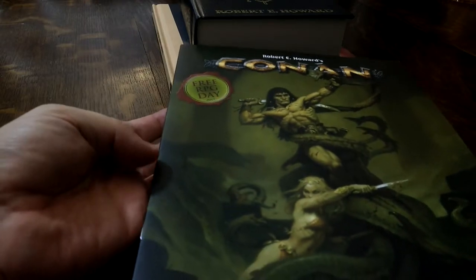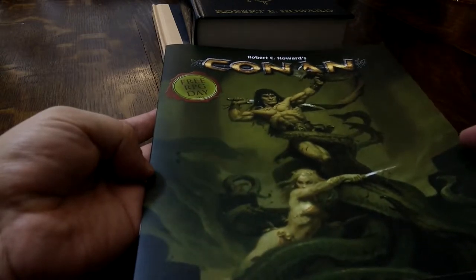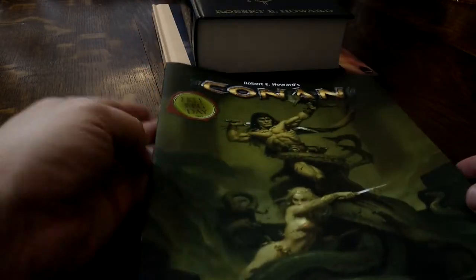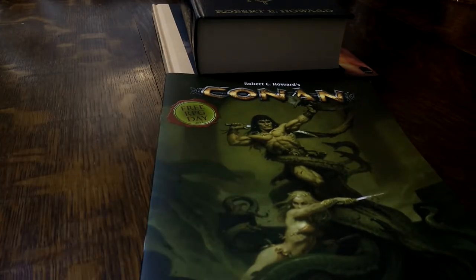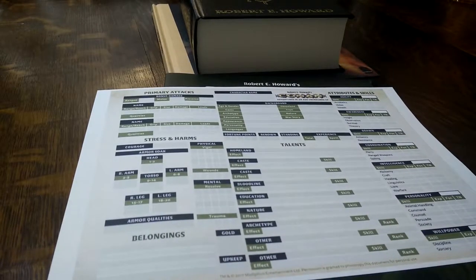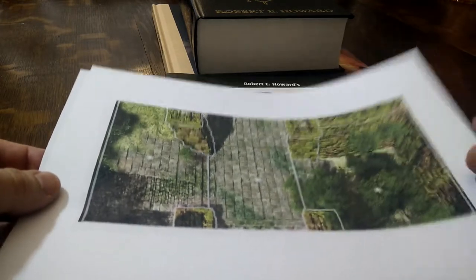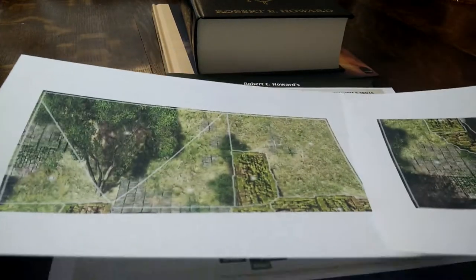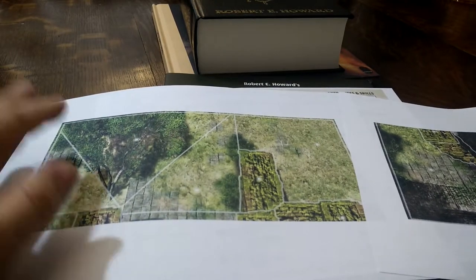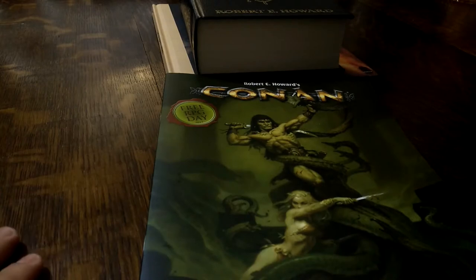I managed to pick up the free RPG quick start adventure for the new 2D20 system, which you might be aware of because I've just done a review of Star Trek Adventures. You can get free PDFs for the character sheets and use these wonderful playmats. I've been sent, as part of a Kickstarter arrangement, some PDFs to print — and they are the sort of tiles you could also use with Conan the board game. So it's really cool that you can do the role-playing game or the Monolith board game — really nice to see them hooking up the two systems like that.